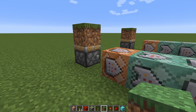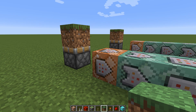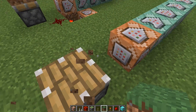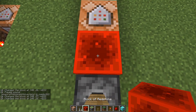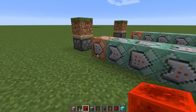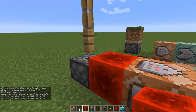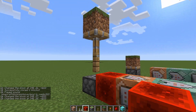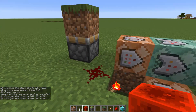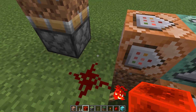There are a few limitations: it can only push upwards, you can only push one block at a time, and it can't lift entities like players. This is a normal double extending piston and this is a sticky double extending piston.